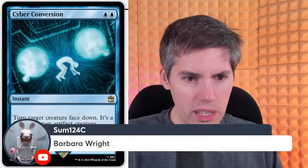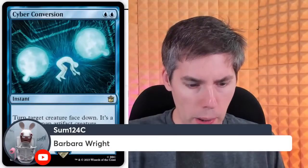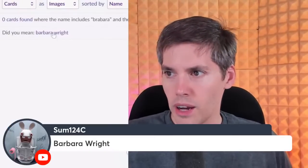Some 1-2-4-C. Barbara Wright — with a W. We got a white one-generic 1-3 Human Advisor. History teacher. Sagas you control have Read Ahead. Oh god, that could be really strong — so you can move to the second or third chapter. When a Saga enters the battlefield, choose a chapter and start with that many lore counters. It's like reading from chapter three — you start the book from the middle. Doctor's Companion: you can have two commanders if the other is a Doctor. This card is insane.